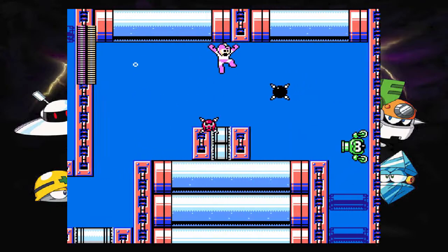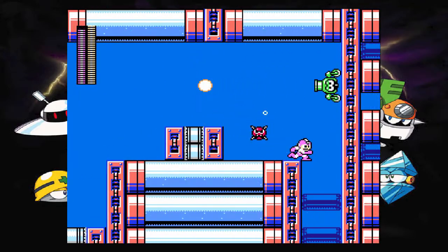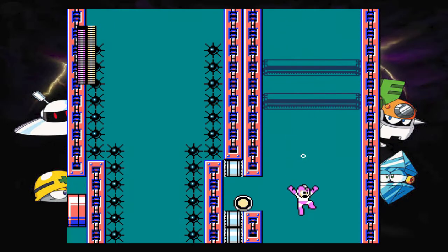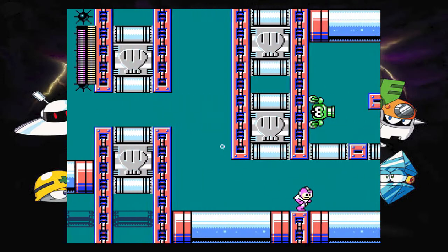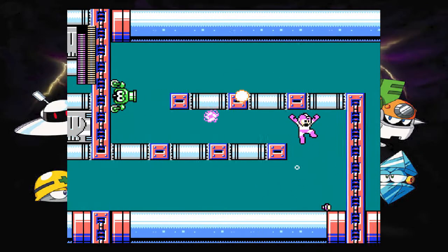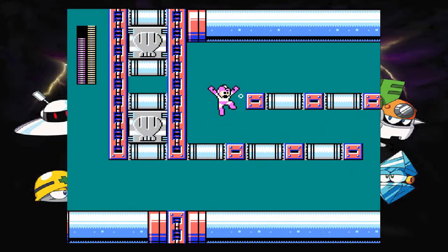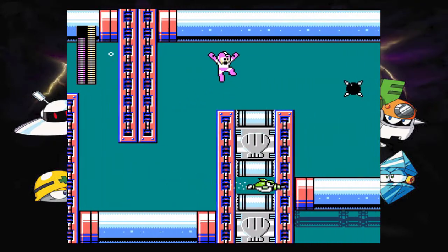So, Splash Woman stage - visually, nothing you haven't seen before. It's just the usual underwater base. I do like how they change the color of the water as you change depths in this area. That's pretty cool. But yeah, as per usual, it's kind of like a water filtration plant or something of that ilk.